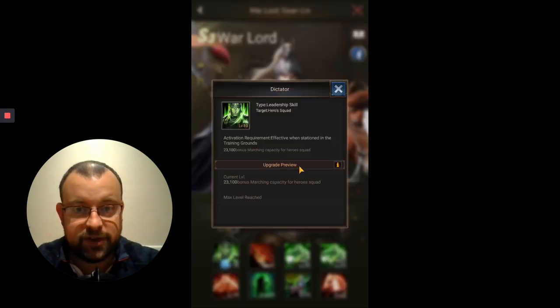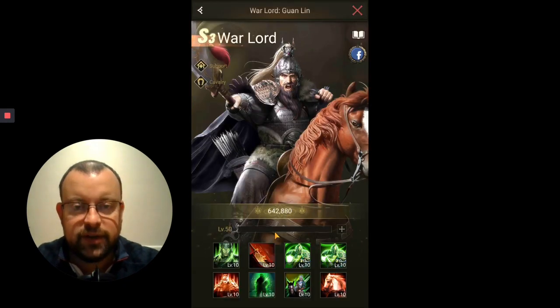Let's go in and have a look at what skills he's got. The first skill is the Dictator skill — 23,100 bonus marching capacity, the same as every other Orange and Season hero.